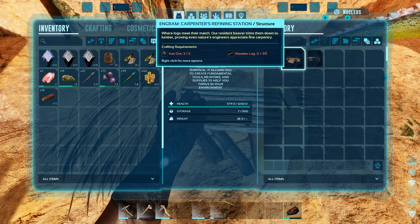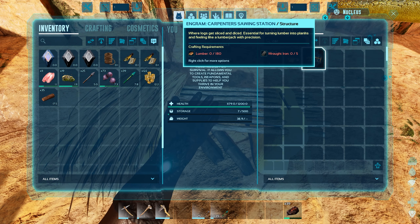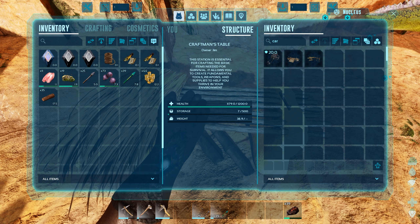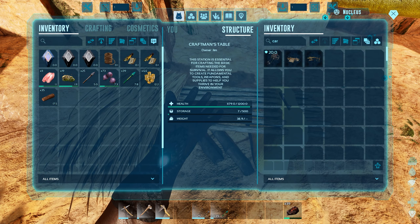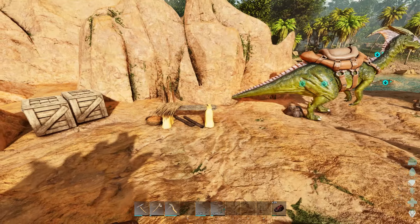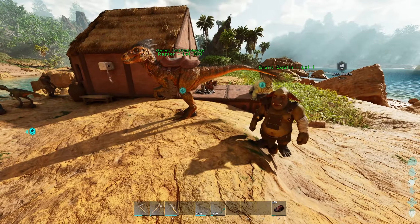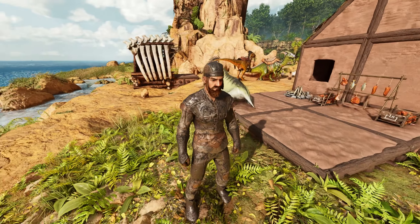We need a wooden log which we get from trees. Now there's a different kind of material: lumber and wrought iron. I'm guessing once we've crafted that we can make logs into lumber, and then once we've got the lumber we can do that. I'm playing this as a casual - I could go on the wiki or ask in the mod developer's Discord, but where's the fun in that? This is a voyage of discovery!